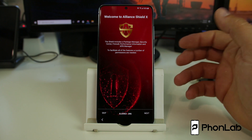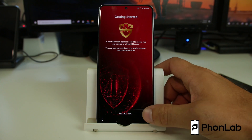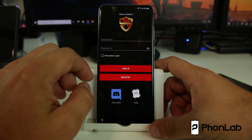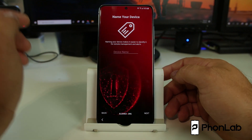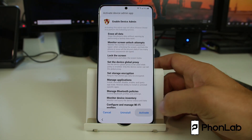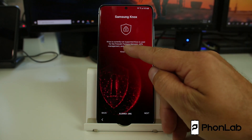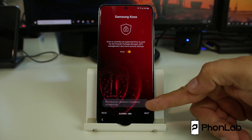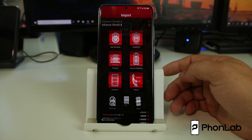We can't install apps from unknown sources or use Smart Switch to install applications, but we can use Samsung Cloud to do it. Hit next through the setup. I'm going to sign into my Alliance Shield account that I previously created. I'm signed in. You can name the device — I'm not going to. Turn on administrative privileges — this application is now an administrator, which is very important. Then turn on Knox — this is basically MDM security. Say yes. It tells you the license is validated. Hit next and finish.